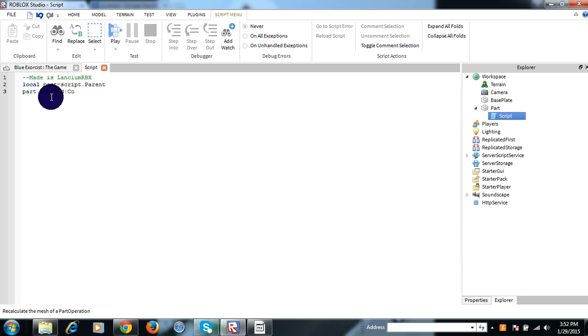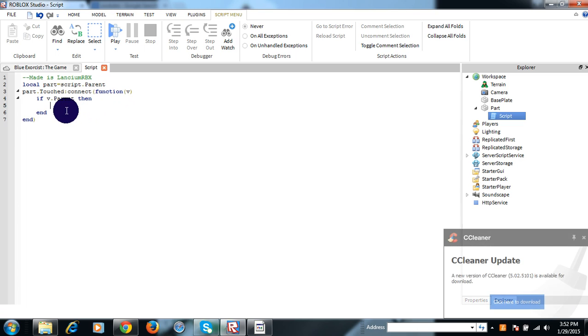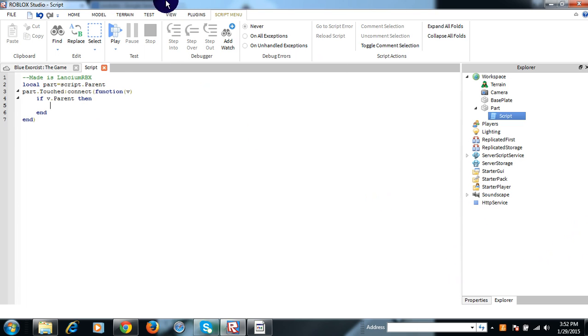Part.Touched and then the function V. If v.parent then — guys, always put 'if v' like 'if v then' — so if the person isn't there it'll not error and glitch out and stuff.